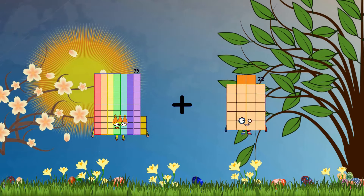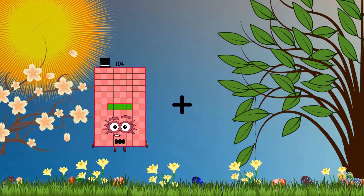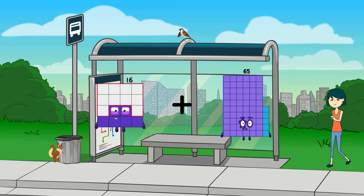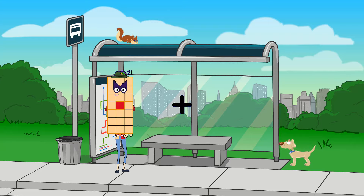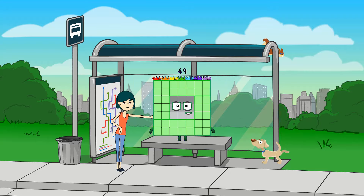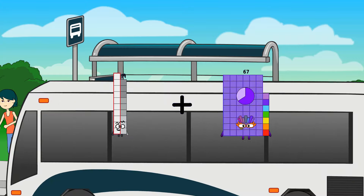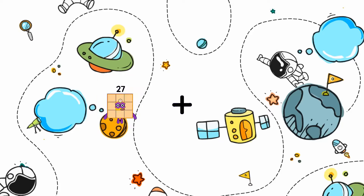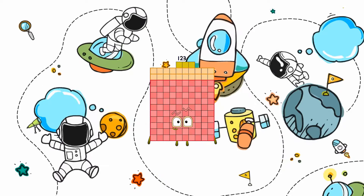73 plus 8 equals 81. 81 plus 16 equals... wait, 16 plus 65 equals 81. 21 plus 28 equals 49. 98 minus 15 equals 34. Wait, minus minus 15 equals 34. 40 plus 83 equals 123. 48 plus 93 equals 141.